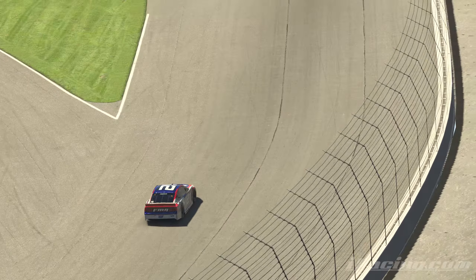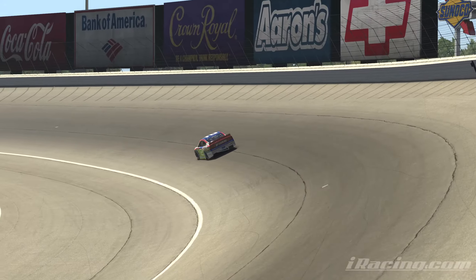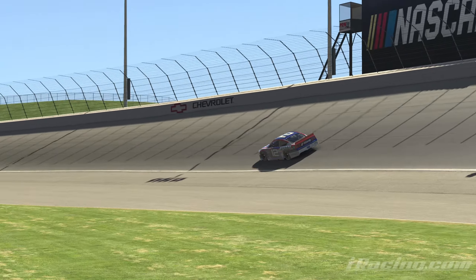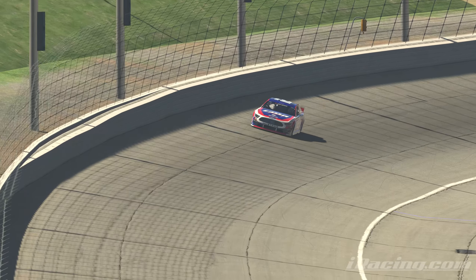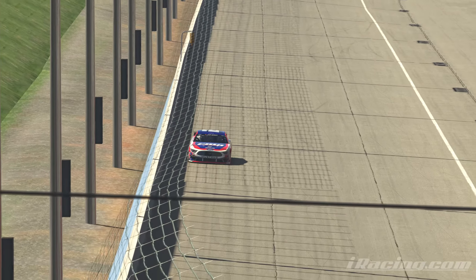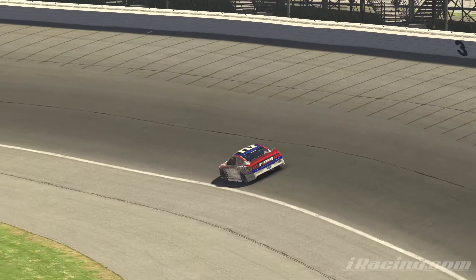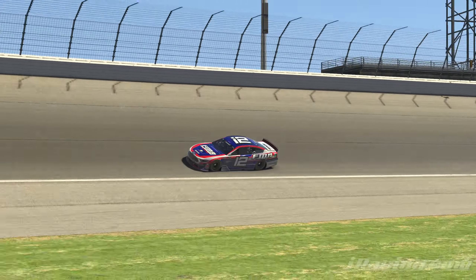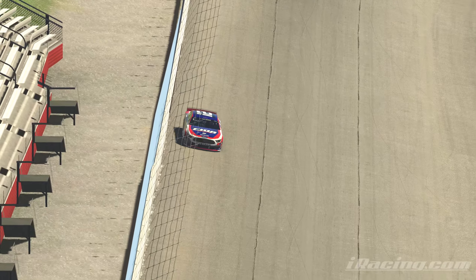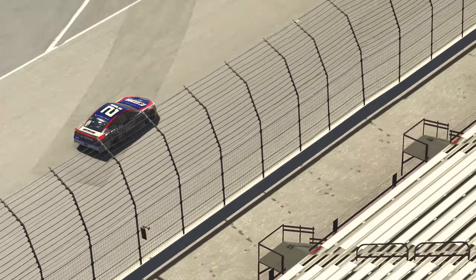Alright, here we are back at another mile-and-a-half, except this time it doesn't suck because it's Atlanta and you gotta drive this place. Unlike the others where you're wide open forever, this one you're only wide open for one or two laps at most, and then it actually starts to feel a lot like the older race cars — the ones that were good. That's my only problem with this current cup car: it's just too slow and too grippy, but Atlanta changes that because there's not a lot of grip here. Anyways, keys to the race.